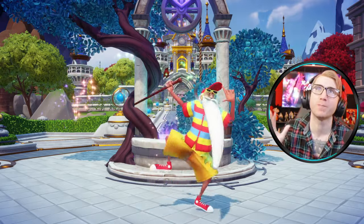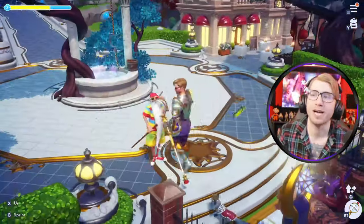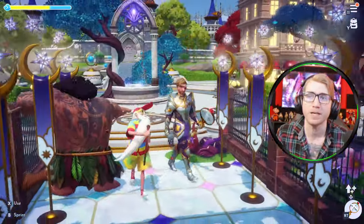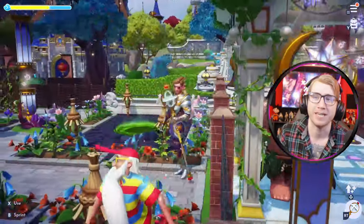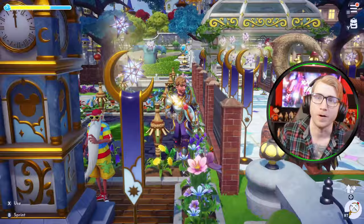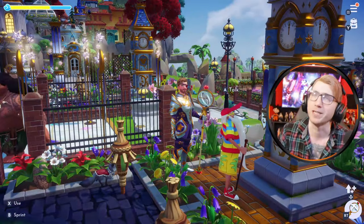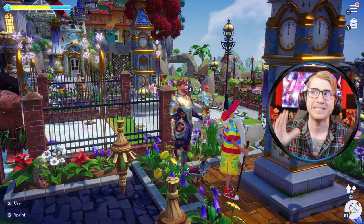First up we have Bermuda Merlin. Look at him — he's young, he's hip, he's excited to be here. We won't spend too much time on Bermuda Merlin because he's been in the game for a while. He's got that really funny long hat, and without his robe you can see how skinny his little legs are especially compared to Maui. I think it's a really fun outfit — it's hilarious. I love the shades, the long exaggerated hat, the striped shirt. It's just a really great look for Merlin, great for the summer.